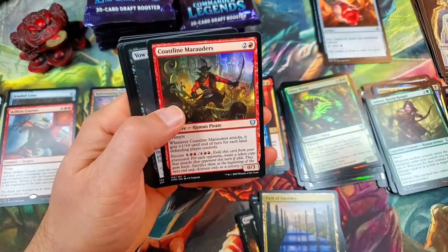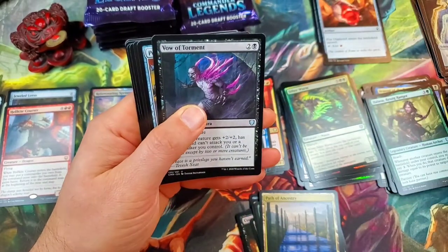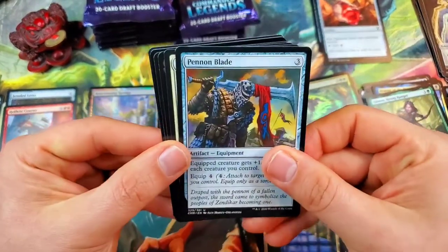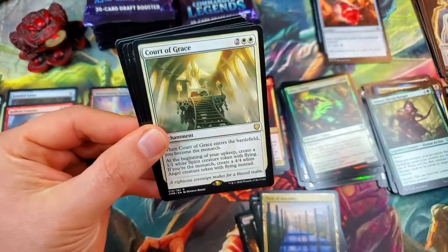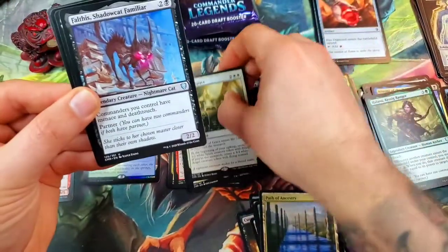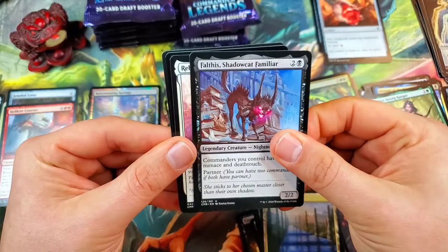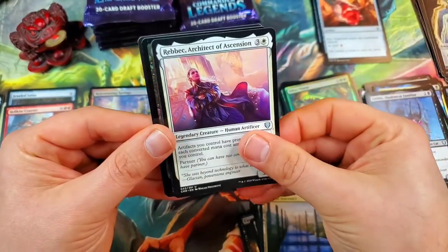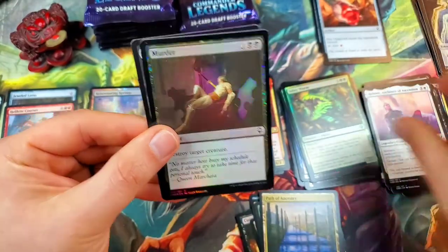Coastline Marauders for the uncommon. Vow of Torment and a Pennon Blade — that's a cool card. Court of Grace — not the Court of Bounty but the Court of Grace, also a good card. Fault, the Shadowcat Familiar, and Reyav, Master Smith — Rebbec, Architect of Ascension with a Murder foil.